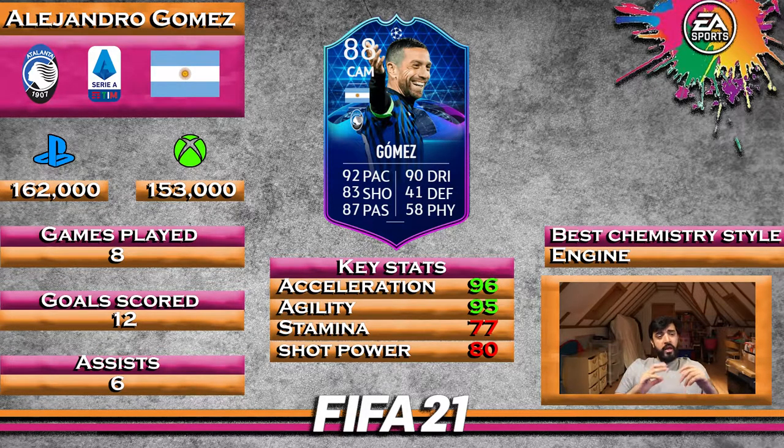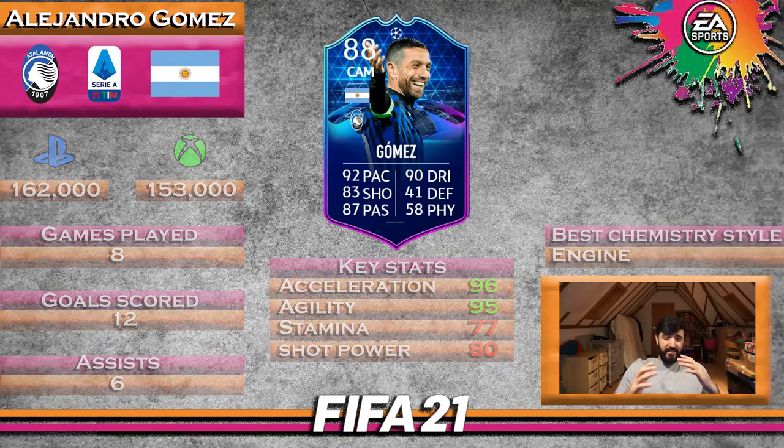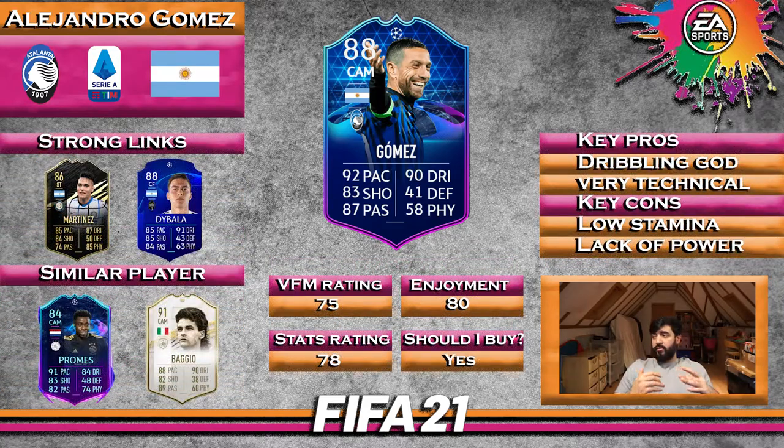I put the Engine chem style on him, although I'd argue Deadeye or even Artist might be better to boost his number 10 capabilities. His best stats are acceleration and agility — how quick he is on the ball is just different gravy compared to everyone else. His weak points for me were stamina and shot power. The reason his shots went in so often is because they're so precise on that left foot and the right foot as well. For strong links, you've got all the Argentinian icons, players like Iličić, Lautaro Martínez, Paulo Dybala — lots of good Argentinian players. There's also Palomino at centre-back who you can link to. Similar players would be Quincy Promes and Baggio.